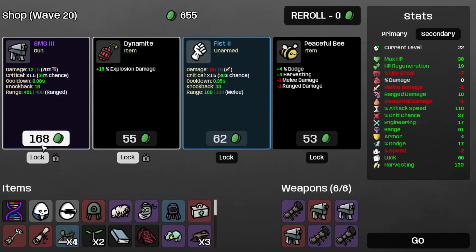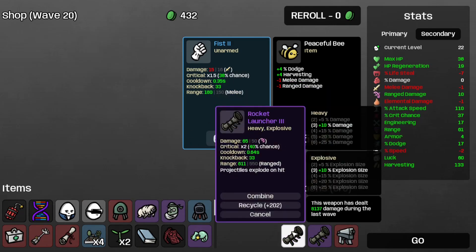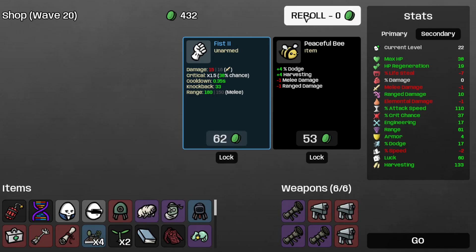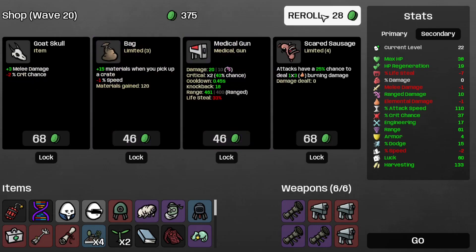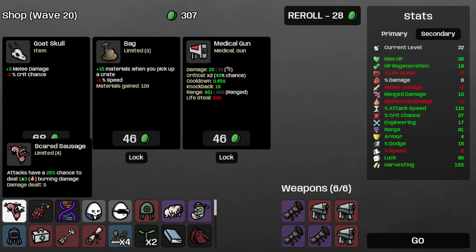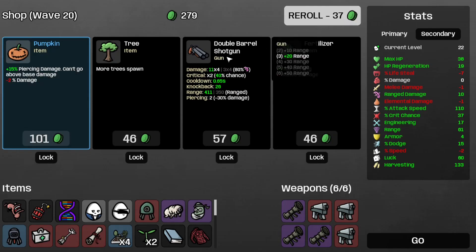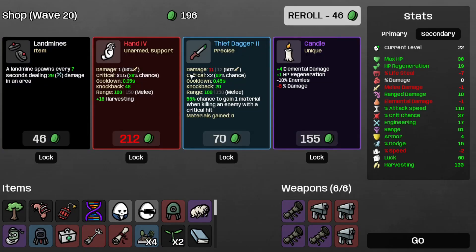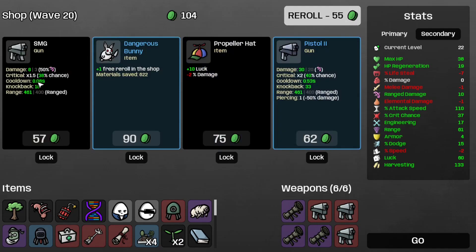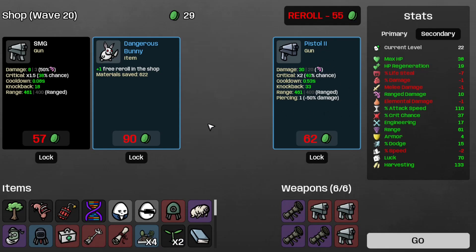Take some more dodge, which is now at 17. Take the SMG 3 and the Dynamite, which helps with the rocket launchers. Use the Land Mines, reroll and again, take the Weird Food, reroll, take the Scared Sausage — surprised it took this long to show up. Reroll, take the Tree, reroll, the Land Mines, reroll, take the Propeller Hat. Now I'm broke. On to wave 20, which is the Boss Wave.